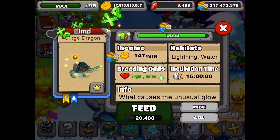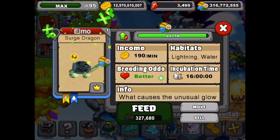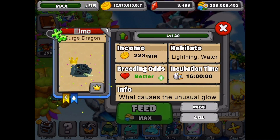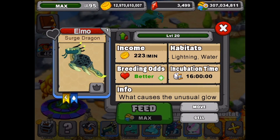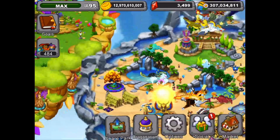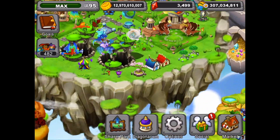That's hilarious — poking its head in and out of the shell. At level 20, dragon cash is at 223 a minute. And that's because we don't have a water boost, so let's go get the water boost.